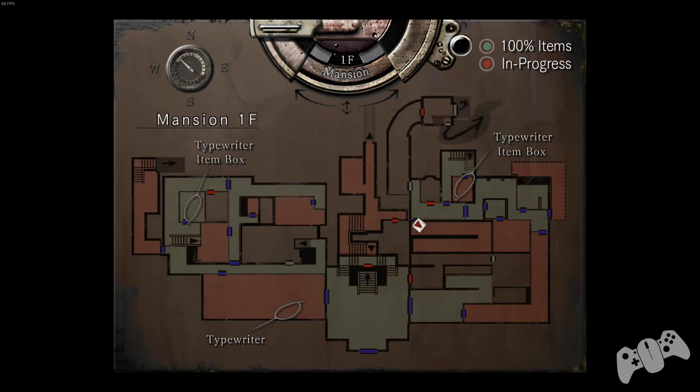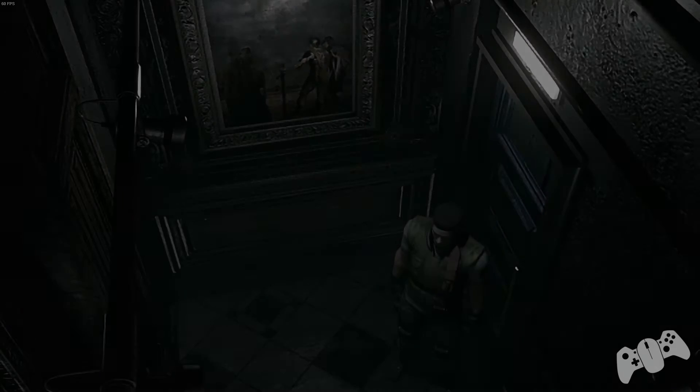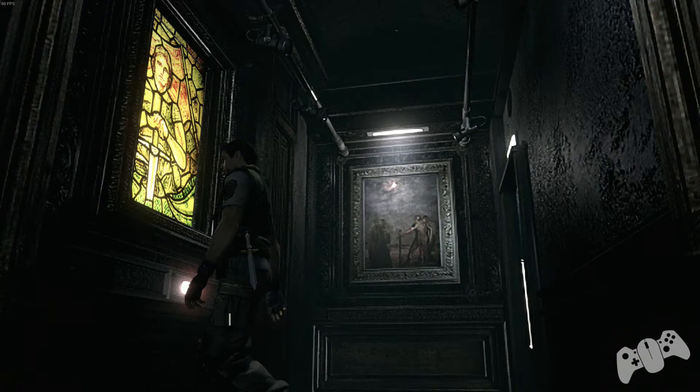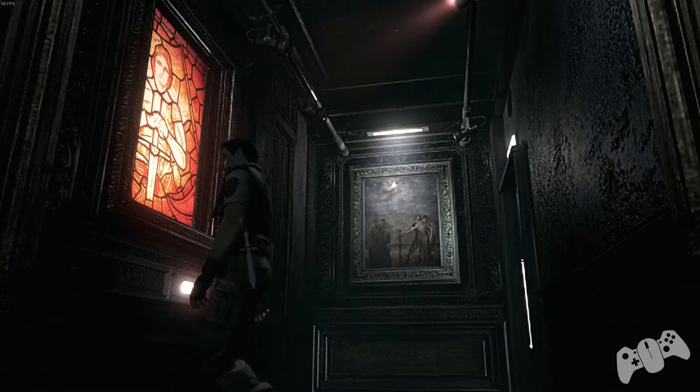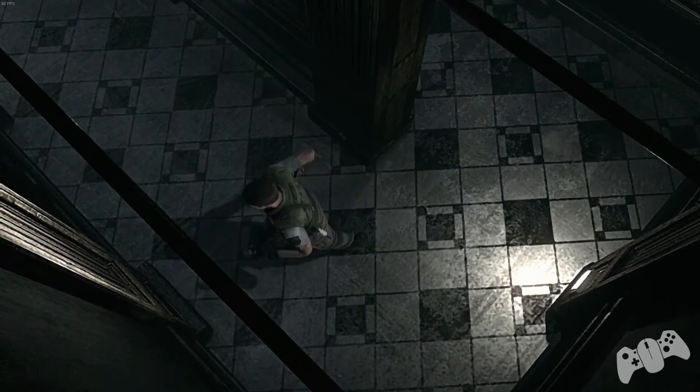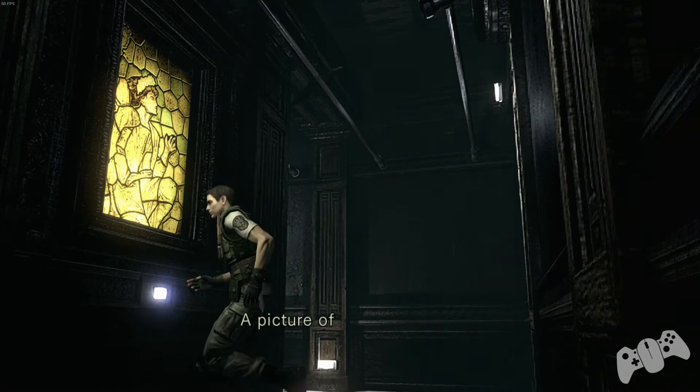Welcome back — this is the puzzle room for Resident Evil HD Remaster. In this room there are six paintings on the wall that are color coded. The first one you encounter will be yellow; you want to change that to red, so just press it to change the color. Then go to the other side and the first picture you see, you want to change that color as well.